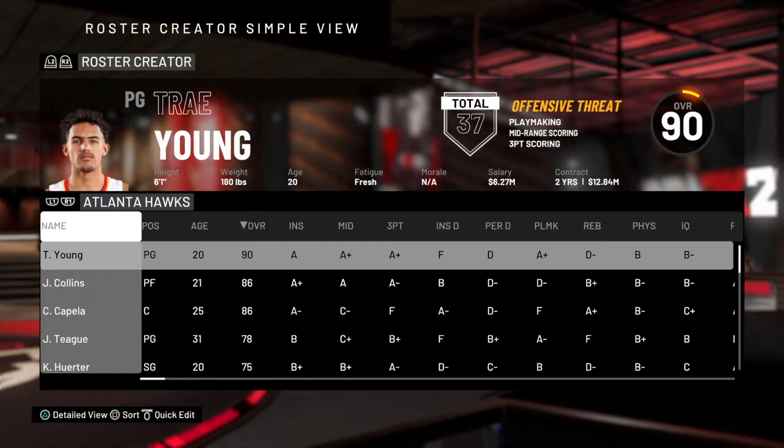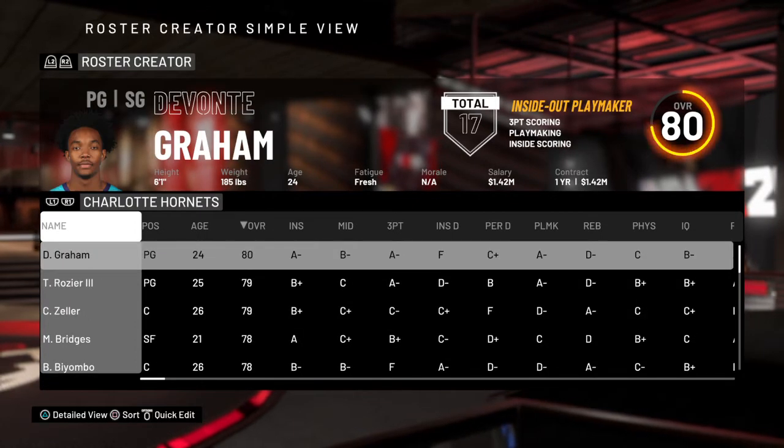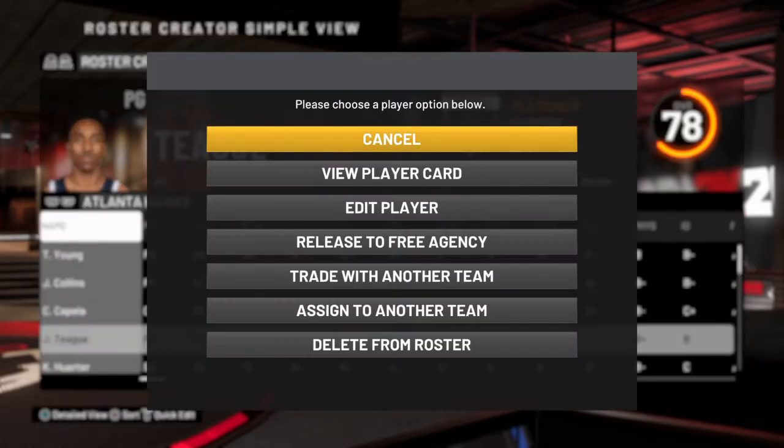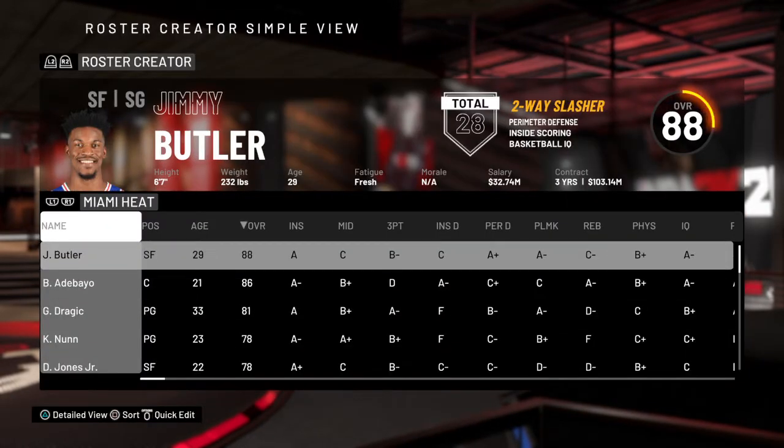Press R1 until you get to the team that you've put them on. It does not have to be the Charlotte Hornets — it could be the Atlanta Hawks and you could cut Jeff Teague, for example.